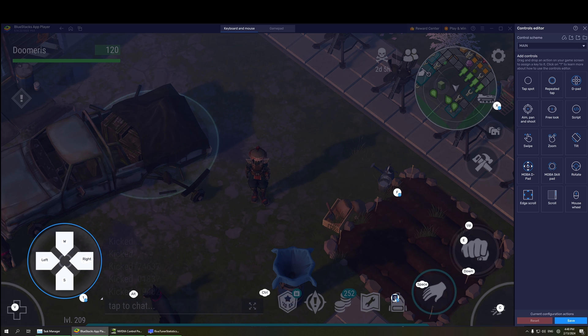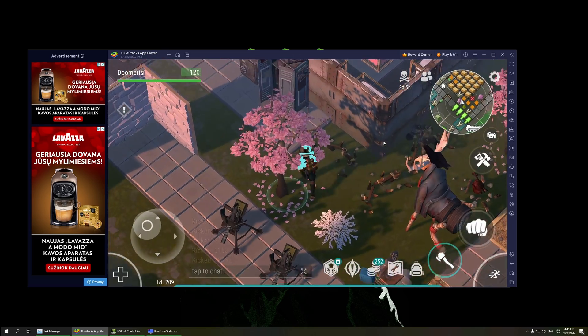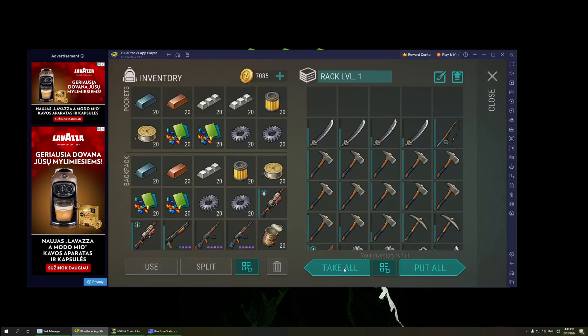Here are the keybinds: the loot everything key, E to punch zombies, down arrow key for controlling the chopper, up for controlling the chopper, F is a keybind to loot things from workbenches faster, and X to close your inventory. Look how fast it is — I can open inventory, boom, open inventory, open inventory — no lags, the game does not stutter, and I'm able to loot boxes incredibly fast.